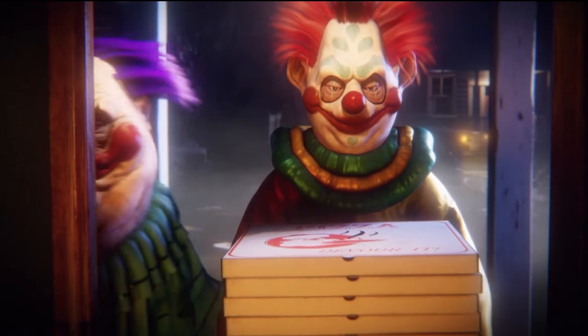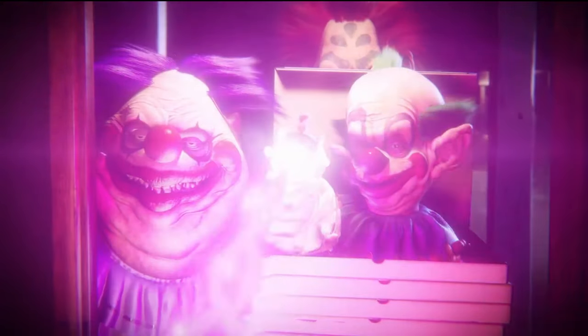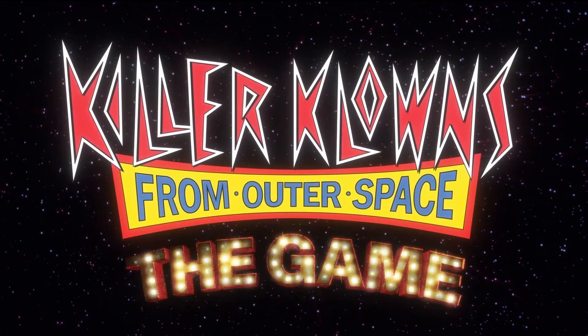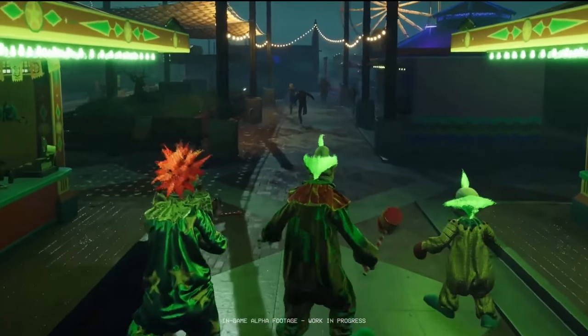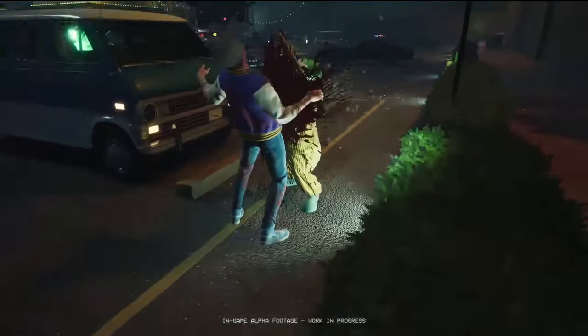We got the clowns delivering pizza — that's a really iconic scene from the movie. I don't know if you remember that if you watched the movie, but that's really the best scene. Alright, so we can see three clowns with different weapons — a melee weapon — and we got some brutality and action.